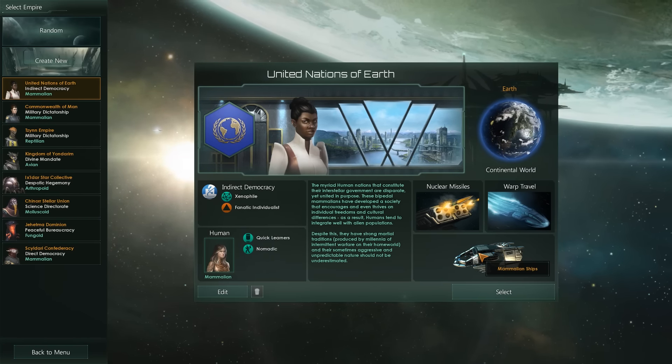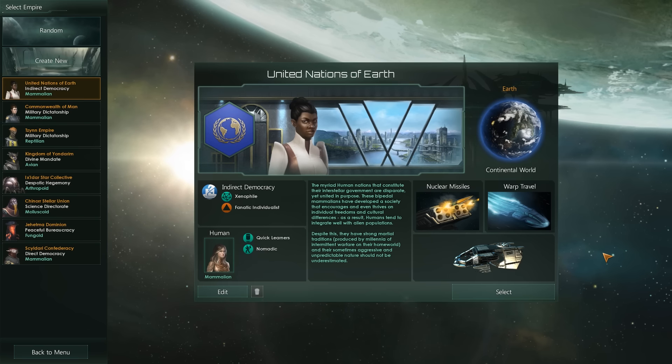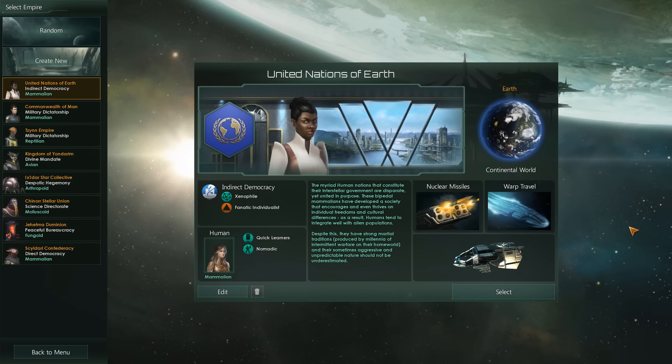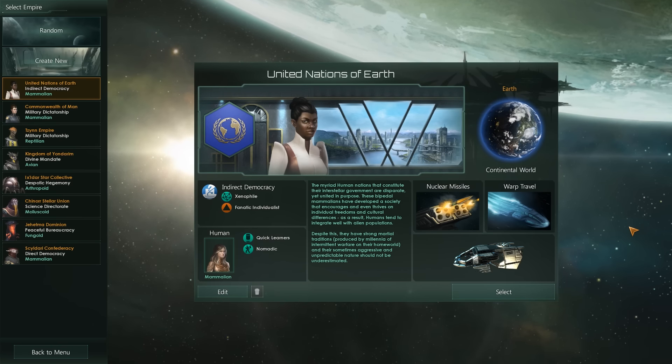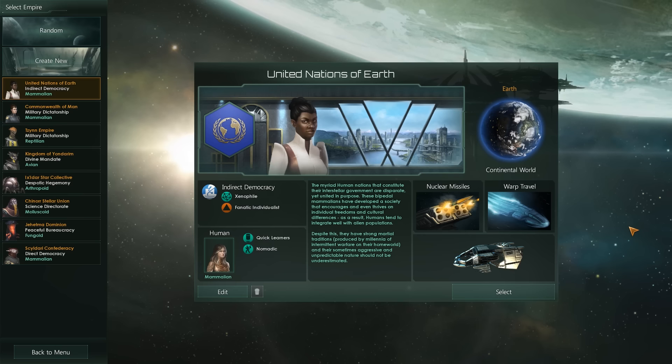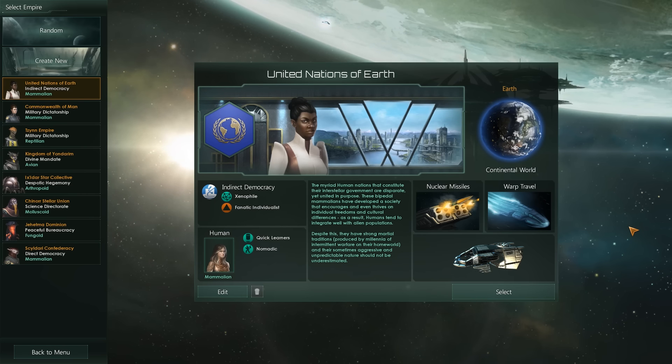Welcome everybody to a brand spanking new playthrough of Stellaris. Yes, that's right, Clark is out of the door. The Hearts of Iron train has died down a little bit, so let's focus on the thing that is a little bit more important — that is the conquest of the void, the great beyond, the final frontier. We're gonna go to space.